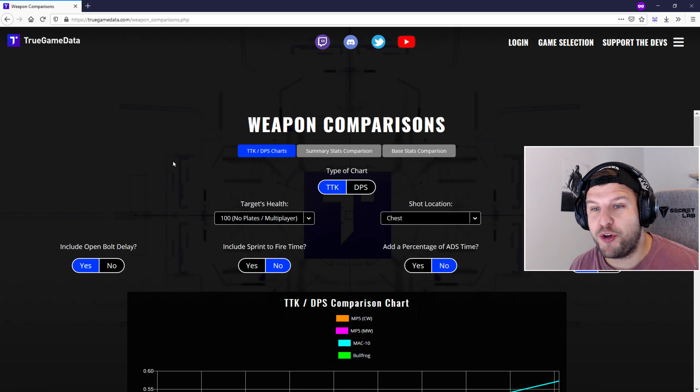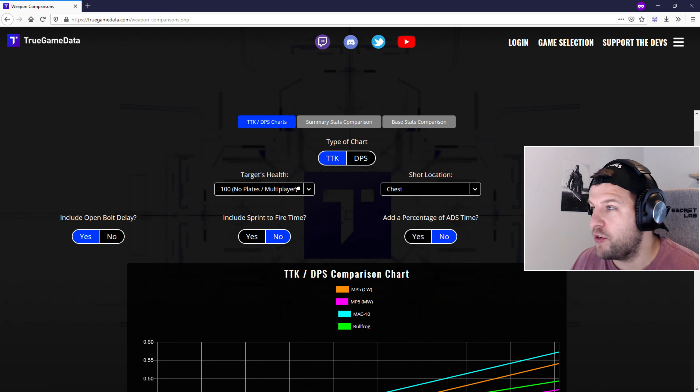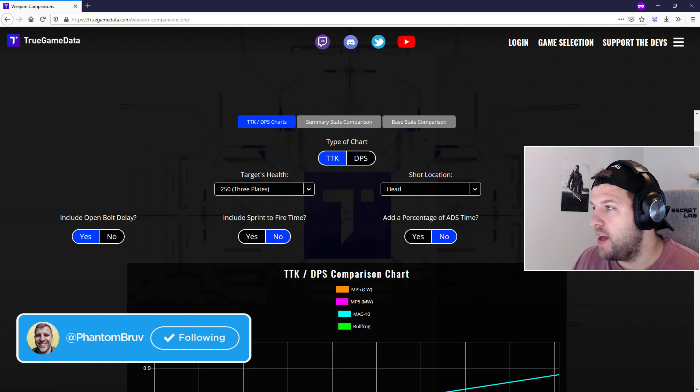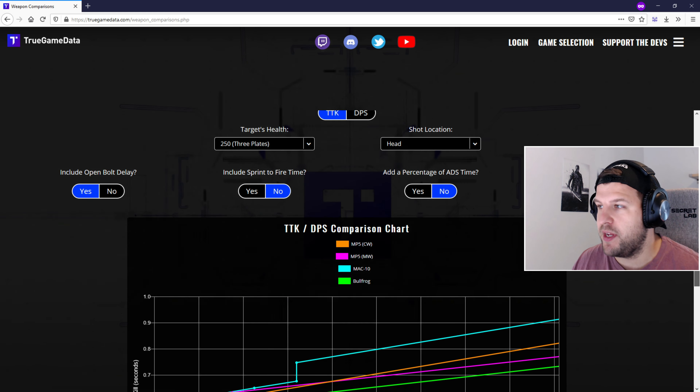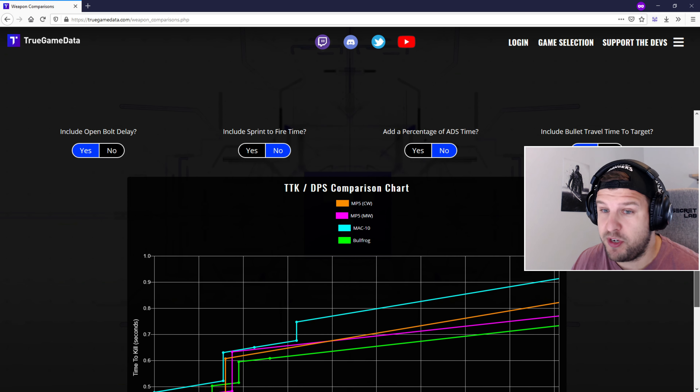Then go over to your barrel and select the Reinforce Heavy, because as you saw, our effective damage range becomes a lot better and our bullet velocity increases. Again, we do get sprint movement speed and aim walking movement speed as a negative, but that's not too important. This is why we get those negatives in those previous attachments — this is what makes all of that go away. We get increased ADS, aim walking movement speed, and our sprint to fire time is increased.